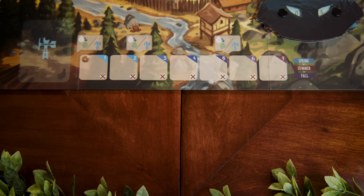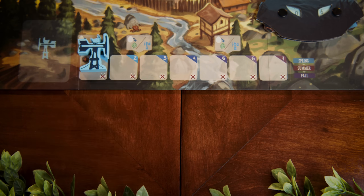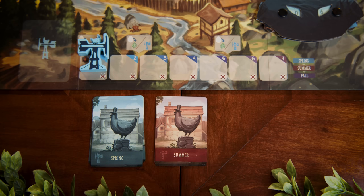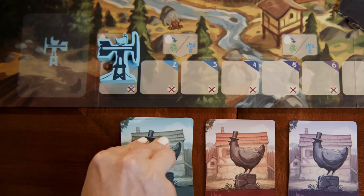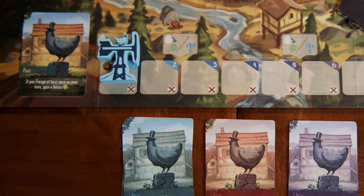This is your round tracker. Place the weathervane token here on day one. Each round is a single day, and each season is seven days or rounds. Each season has its own weather deck. Shuffle each one separately and place them below the board. Draw a card from the spring deck and place it face up here — this is the first weather condition you'll face.